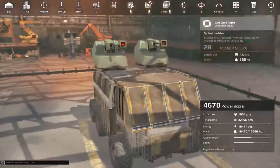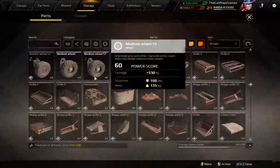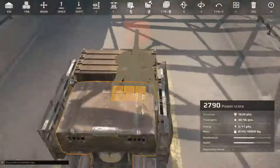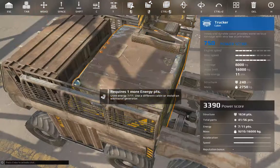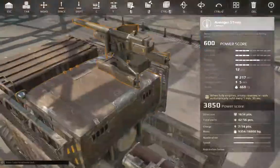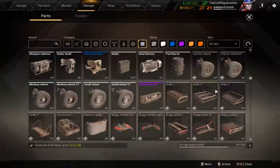And pretty much there you have it. This thing is mainly focused on long range combat — making use of a pair of cannons. I will have to mount a generator; just mount it in the back and armor around it a little bit.